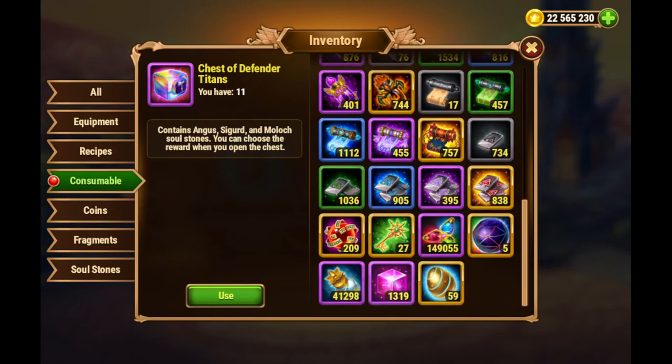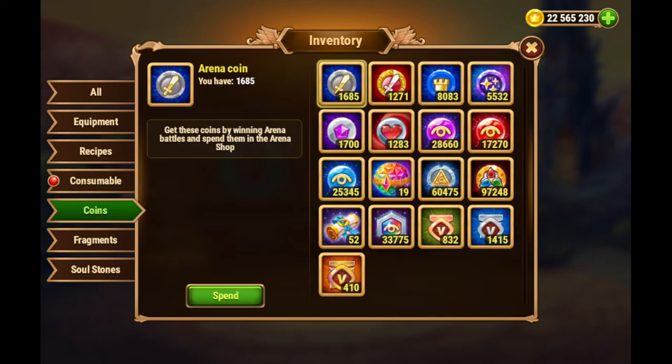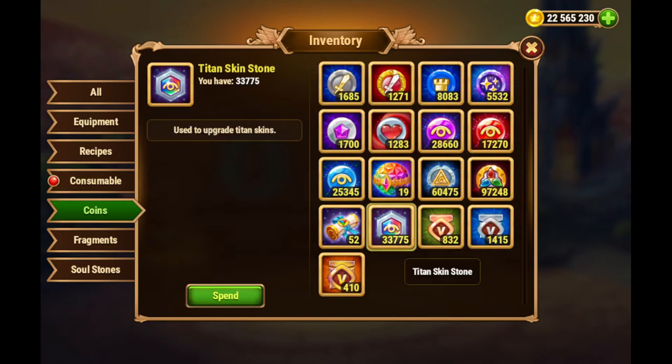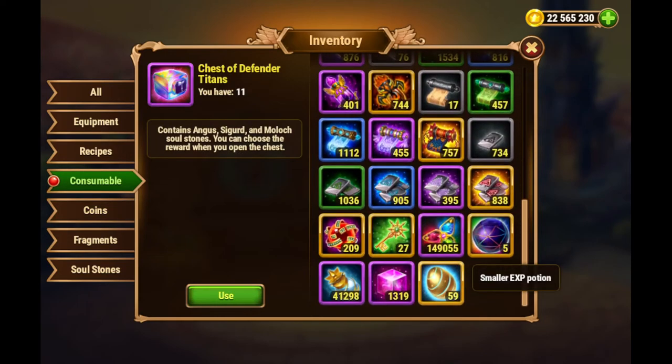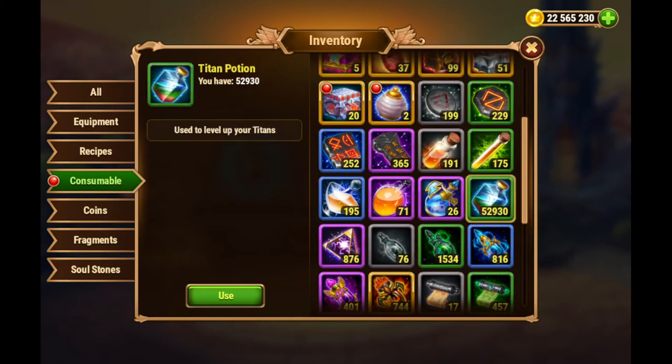We can check now exactly what it gave us in the specifics. We received something like 4,000 to 5,000 skin stones in total. I believe we had about 28k — I'm not sure. Let's see the titan potions. We had 48k and now we have close to 53k. So that's another 5k or so increase. So 5k skin stones and 5k titan potions.